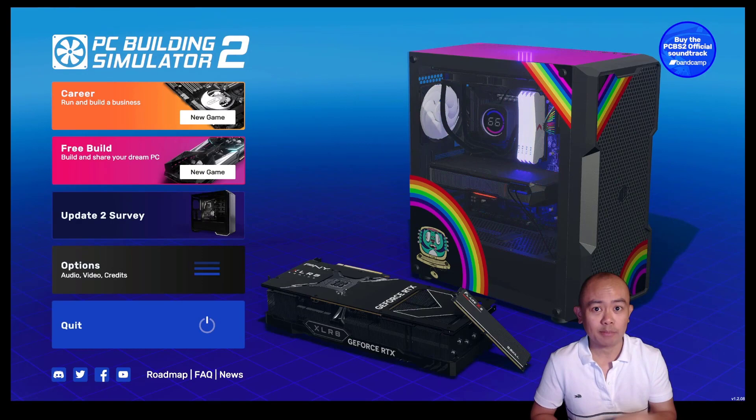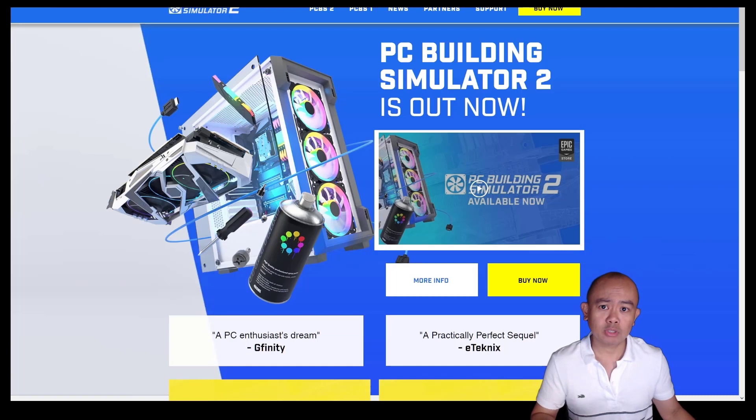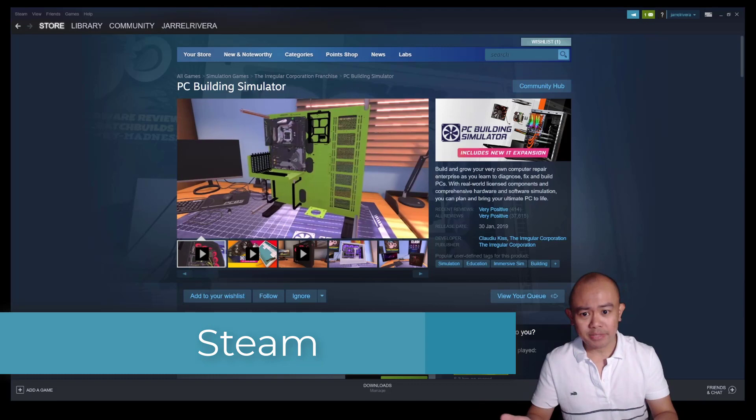So how do we get this particular game? There are three options. First option is that you can get it from the pcbuildingsim.com website. You'll notice from the top that there are two variants: PC Building Simulator 1, which is the first edition, and PC Building Simulator 2. Please be aware that PC Building Simulator 2 is only available directly from Epic Games or from this particular website.